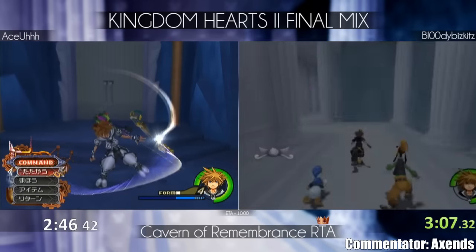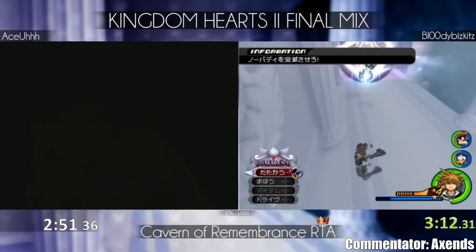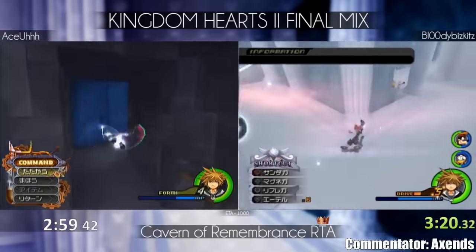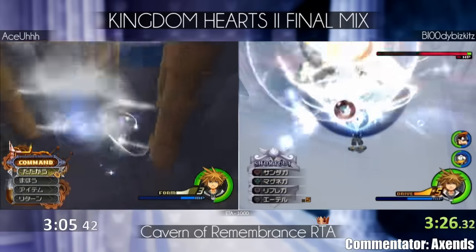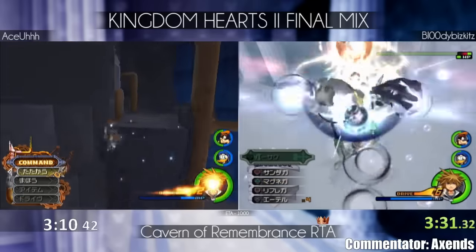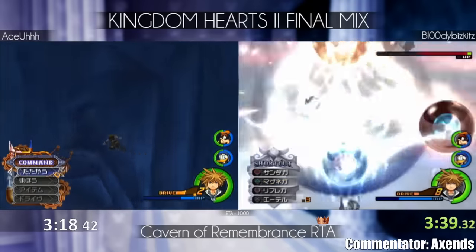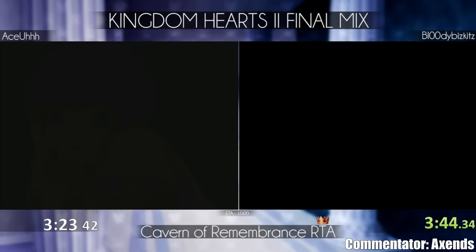The first fight is fairly simple — you just Magnet Thunder everything. It's not as hard compared to everything later in the fight. Ace just finished Heartless wave 2. At the start of Nobody wave 2, you want to make sure you get the three snipers into Magnet before heading in, because pretty much everything will one-shot you at that point.